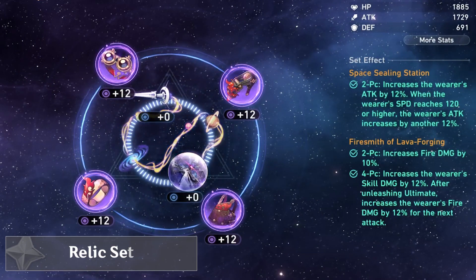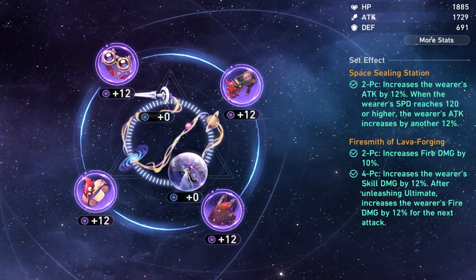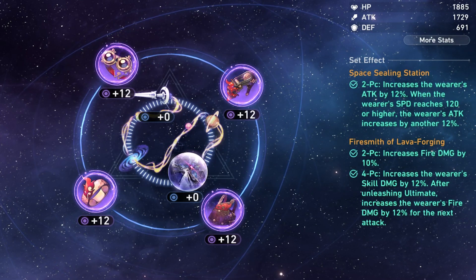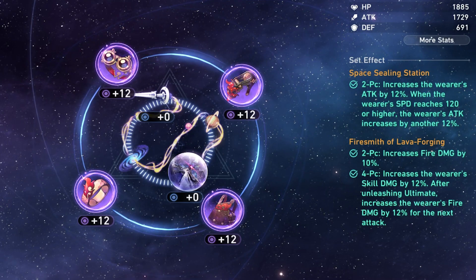Himiko's main relics are the Firesmith set. They increase her fire and skill damage, which perfectly complements her. The best secondary set would most likely be the Space Ceiling set, which increases her attack, and when you get enough speed, it increases it again.